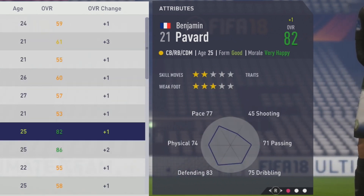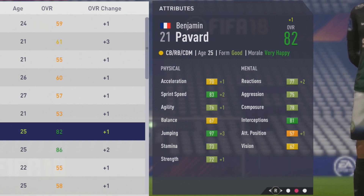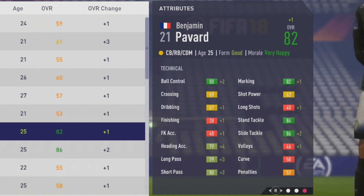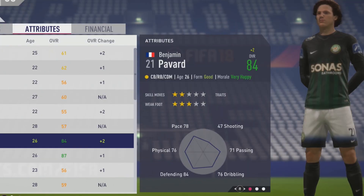So creeping close to that potential — really not too far away. He's up to 82 overall at age 25. Acceleration and agility up by a point, sprint speed up by 2, plus-3 to jumping, plus-1 to strength, and reactions improving by 2 points. Ball control up to 88, 80 short pass — very solid passing. The 82 marking also looking very good, as he actually hits his potential of 84 overall at age 26.